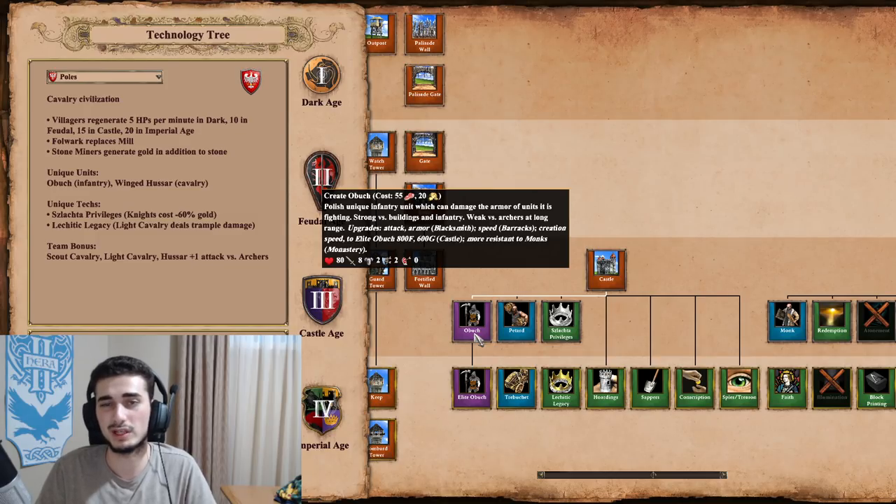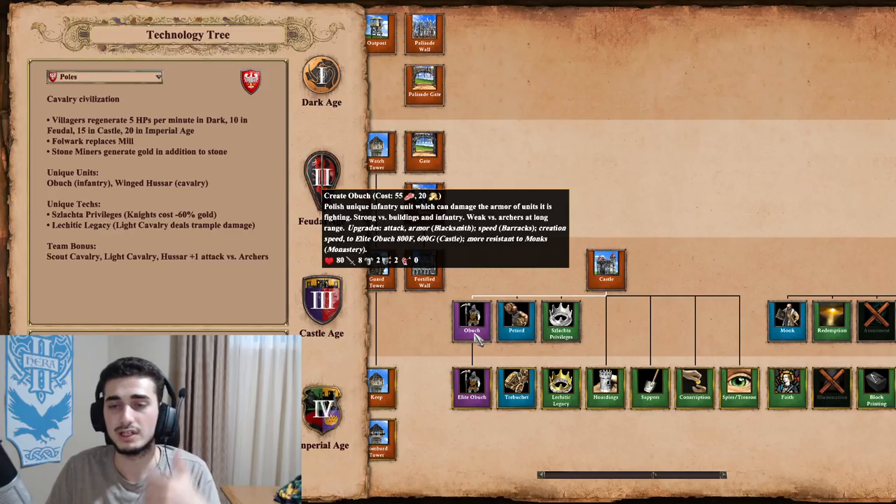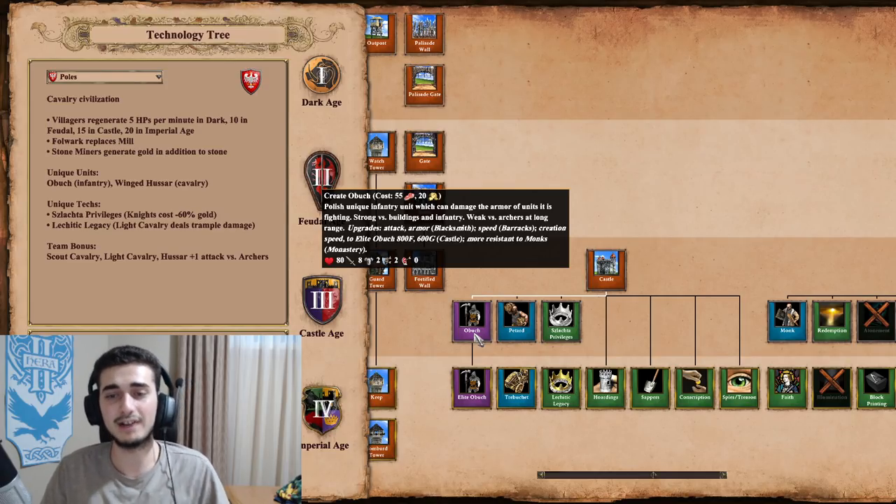Their Obuch is a unique unit costing 55 food and 20 gold — it's actually a strong unit, definitely one of their go-to options if you can't play Cavalry. The Obuch has a unique mechanic: when it attacks, it destroys enemy armor. When it hits a unit, that enemy loses one melee armor and one pierce armor per hit, down to zero — it doesn't go into negatives.